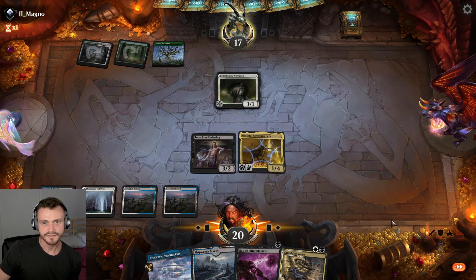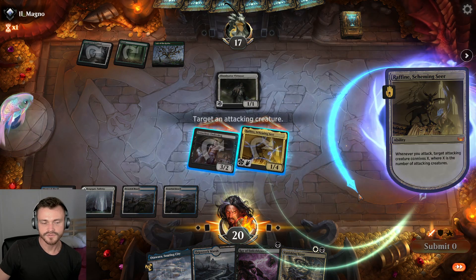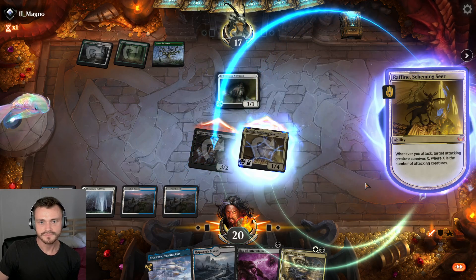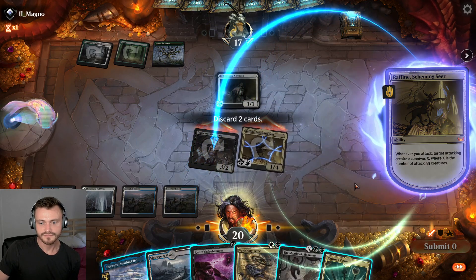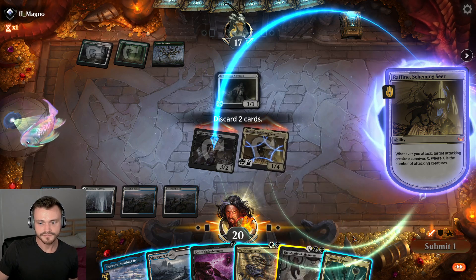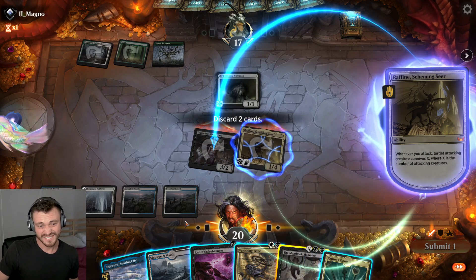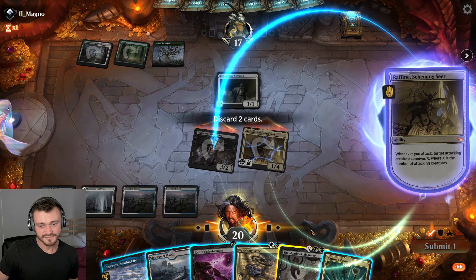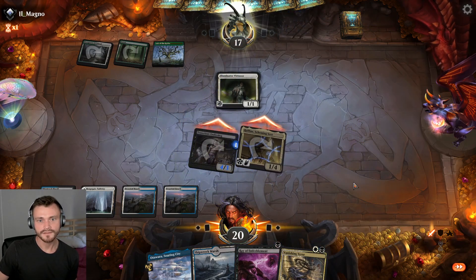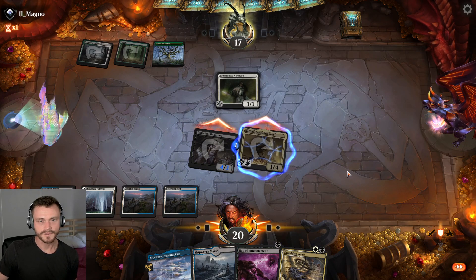Okay — honestly this is going to be pretty useful. Let's see what we draw first. Yeah, we could drop off the Massacre and get a counter. This tap land can be cycled next turn, which honestly isn't that bad. We don't need that right now. Let's see if they try to pump up the 1/1.